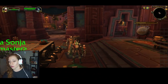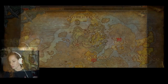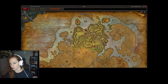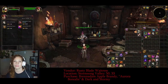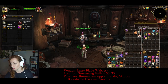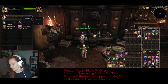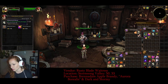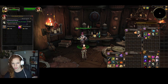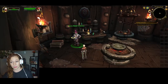Next up, head to Stormsong Valley — go for the docks. You're looking for the Rusty Blade Waitress, located around 50, 33, really close to where you land. From the Rusty Blade Waitress you're going to buy the Brenedin Apple Brandy, Aurora Borealis, and Dark and Stormy. You can also buy the Mildenhall Mead here — I have it listed for purchase from Linda later on, so just make sure you only buy it from one of them.